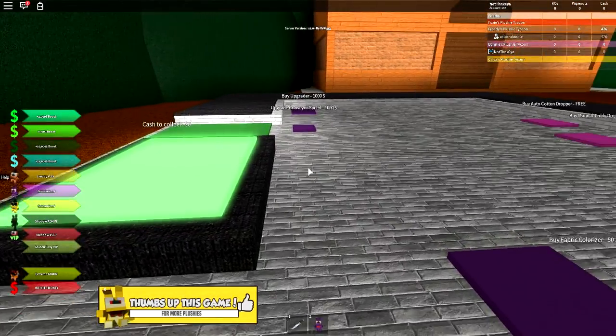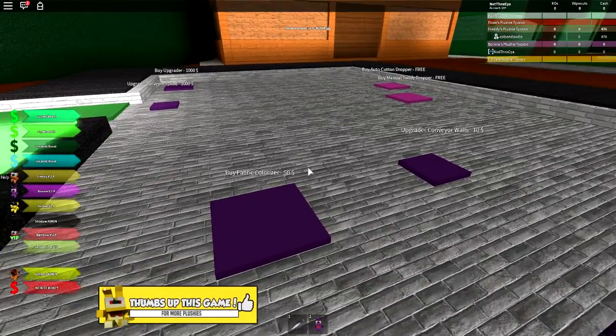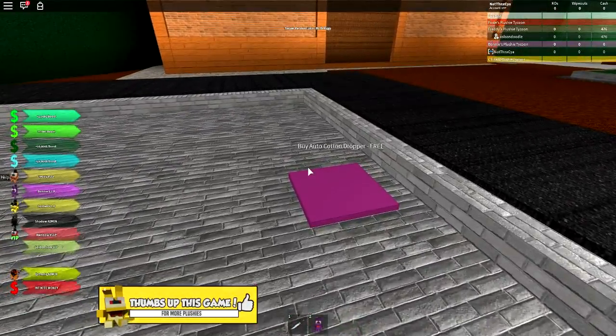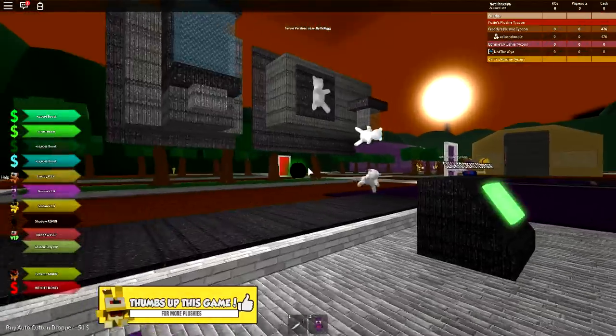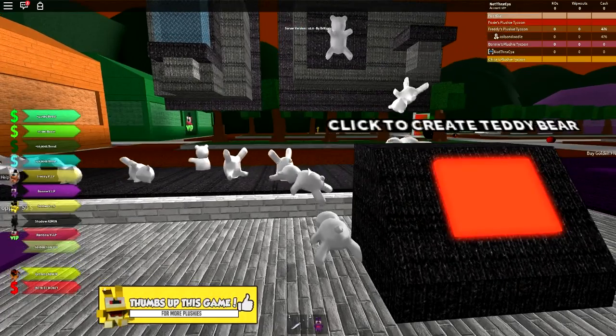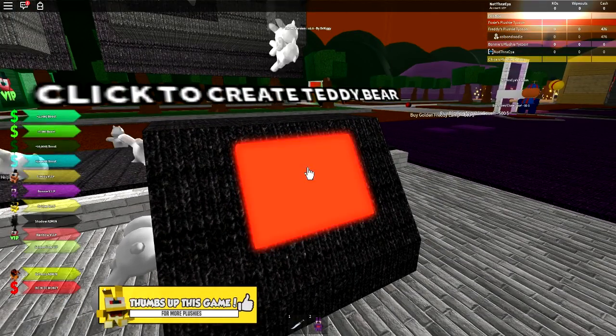So this is where we get started. I'm guessing, are we actually making plushies? We've got a manual teddy bear dropper and an auto cotton dropper. Ooh! They're actually teddy bears! Oh god, why are they everywhere? Click to create teddy bears — create them!